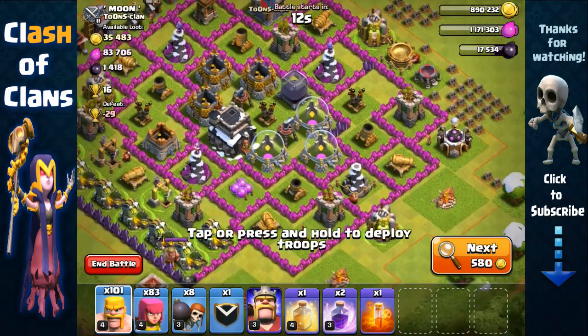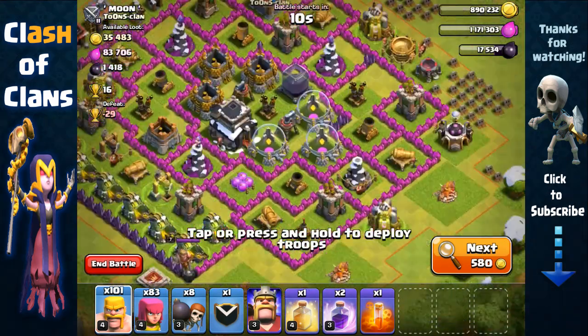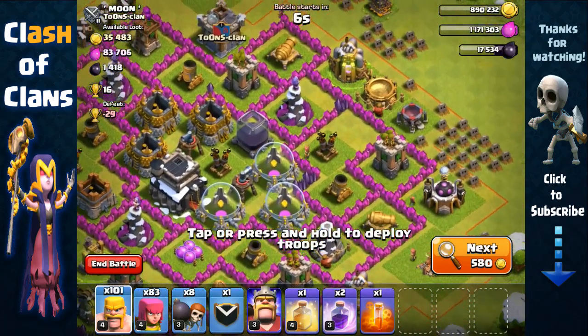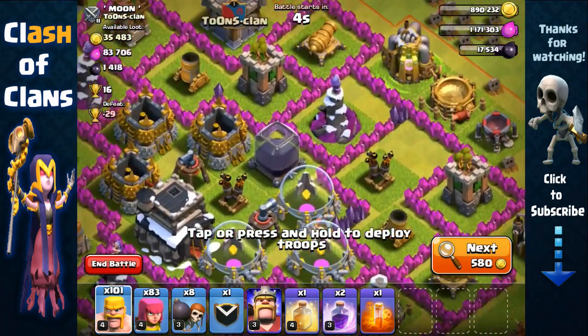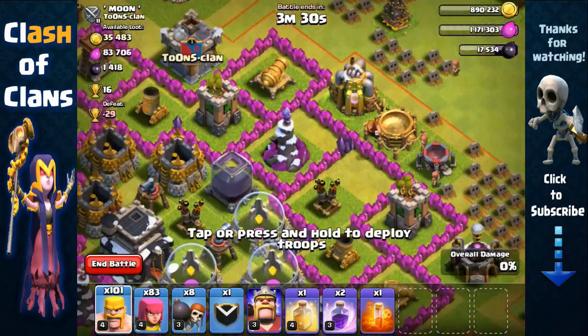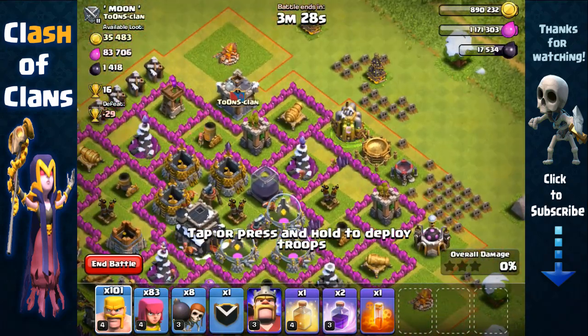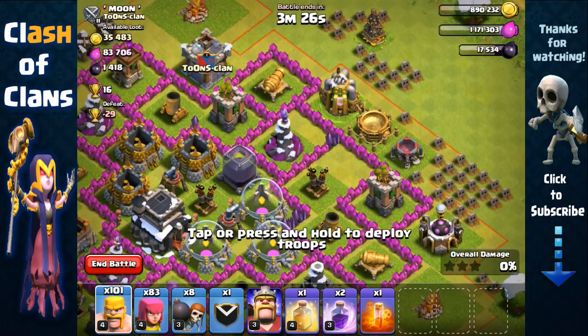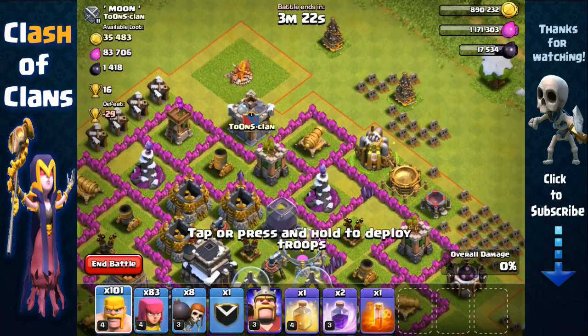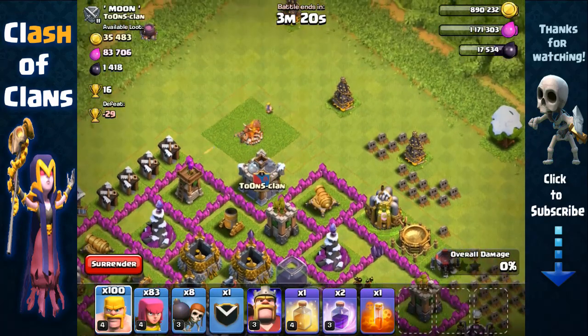Here we have a Town Hall 9 base, but he has Town Hall 8 level defenses — level 6 mortar, wizard tower. That Dark Elixir storage is fairly easy to get; we just have to break inside where the wizard tower is in that compartment, and then our archers can target the Dark Elixir storage over the walls. Let's first test the clan castle — it's empty, great.